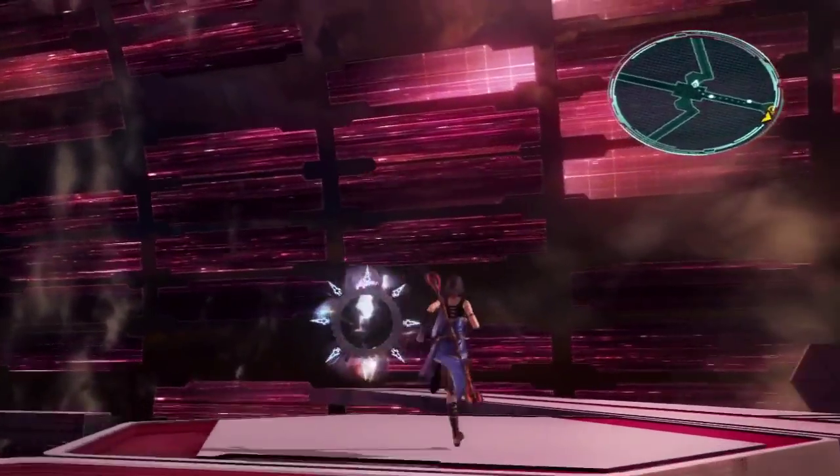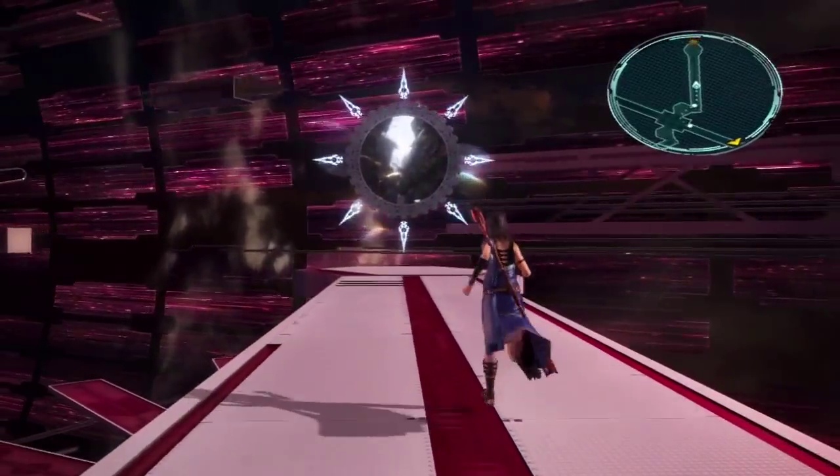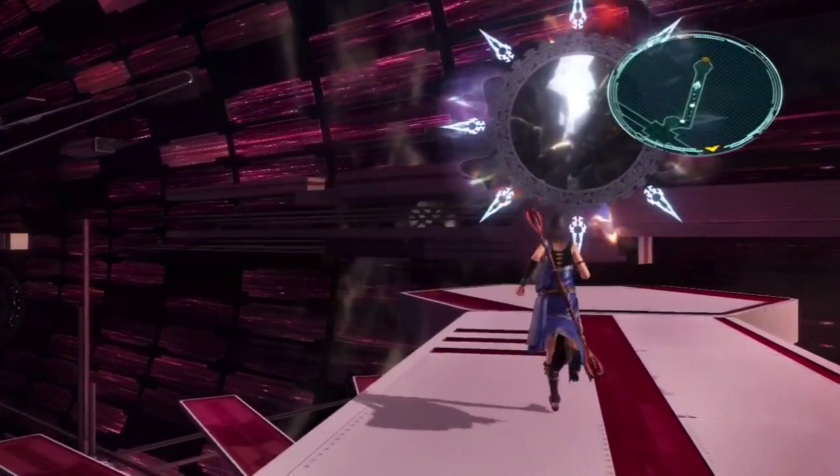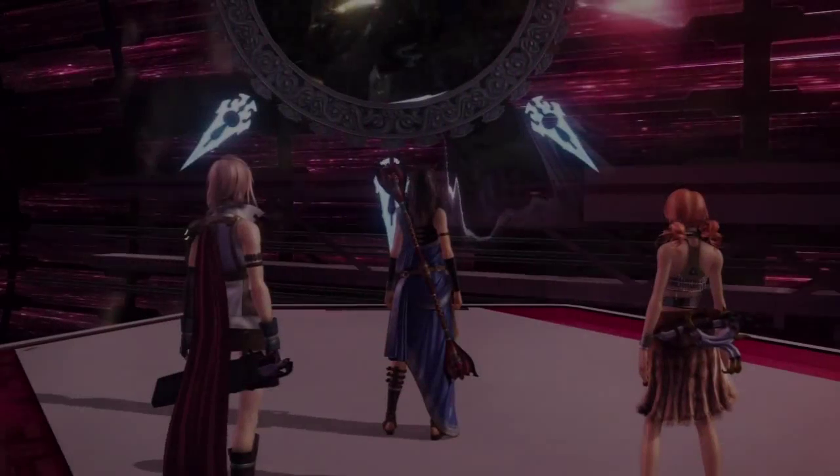Basically, you just load up your endgame file, teleport back here, and then you can take this warp point to get back to Pulse. Now that we've unlocked the Stage 10 Crystarium, the first thing you want to do is unlock everyone's fourth accessory slot — it's one of the new abilities you can get.